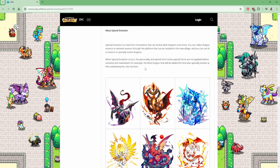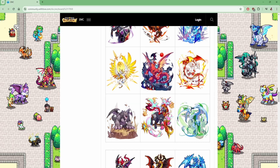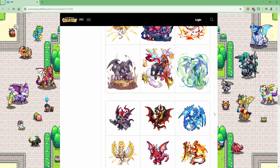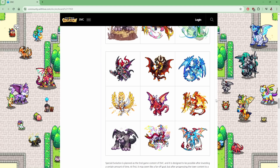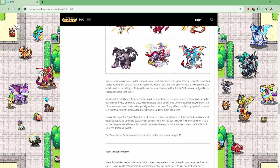That's really good. The dragons that will have special evolutions include: Black Armor, Dark Nix, Frost Dragon, God Dragon, Hell Dragon, Lightning Dragon, Power Dragon, Seer, and Wind Dragon — and that looks good in game. Special evolution is planned as end-game content for Dragon Village Collection. It seems like a far-off goal, but after progressing the town content to certain levels and installing multiple platforms, the resources needed for special evolution are designed to be supplied in not-so-long cycles — so the more platforms you have, the quicker it goes.